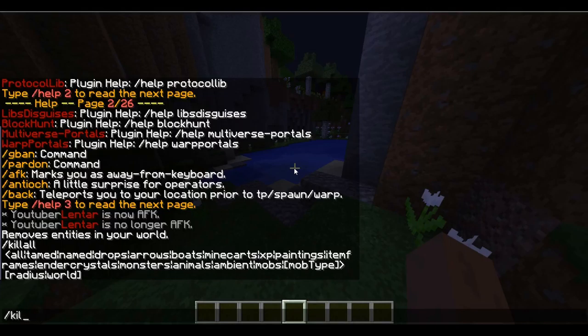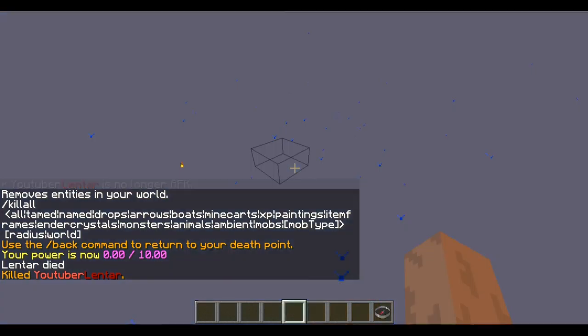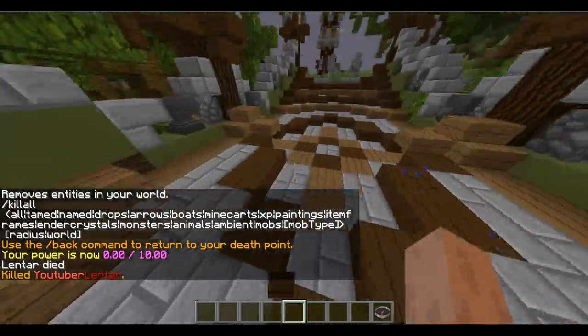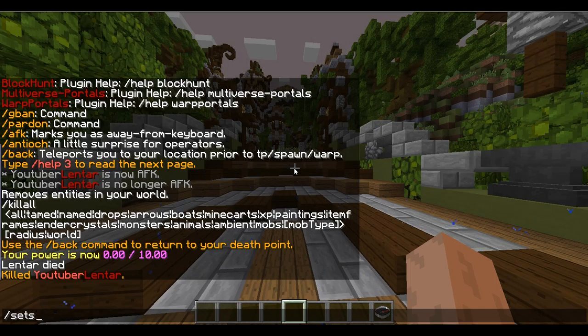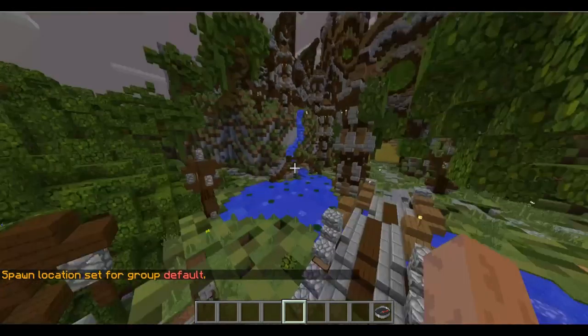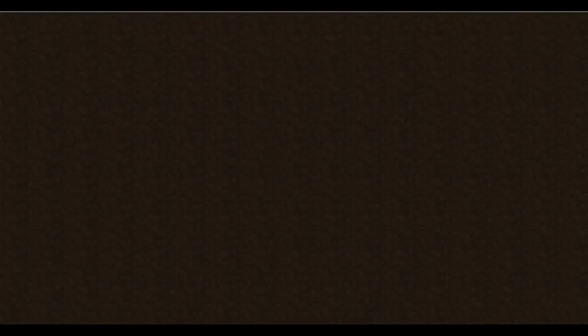Kill all — and I died. I spawned in a specific place because I set a spawn with '/setspawn', which is very helpful. You can also do '/back', which is very useful for factions — if you have a faction server it's going to help you a lot.